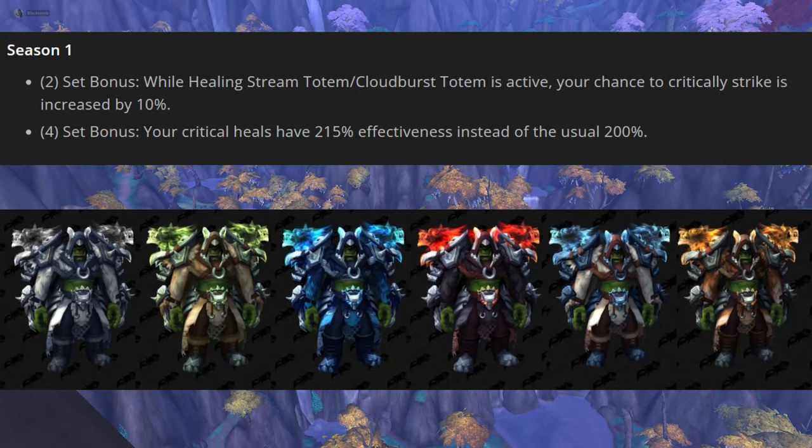In Season 4, Shaman will be getting back its Season 1 tier set bonus. The 2-set bonus: while Healing Stream Totem and Cloudburst Totem is active, your chance to critically strike is increased by 10%. The 4-set bonus: your critical heals have 215% effectiveness instead of the usual 200%. None of the Shaman tier sets were super exciting this expansion, though this one is definitely the best. It's not going to really affect how you play the spec, but instead kind of rewards you for playing the spec properly. The 10% increased crit with Cloudburst up is also going to passively help with mana through the Resurgence talent.